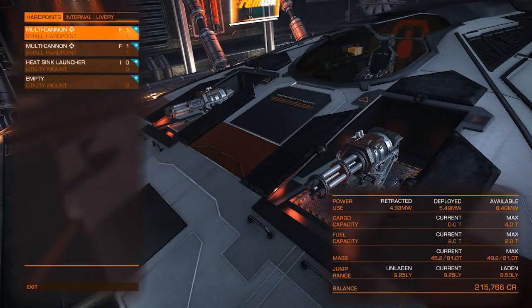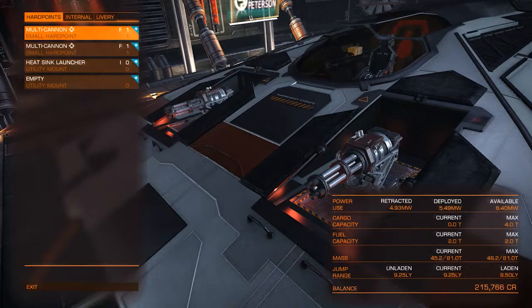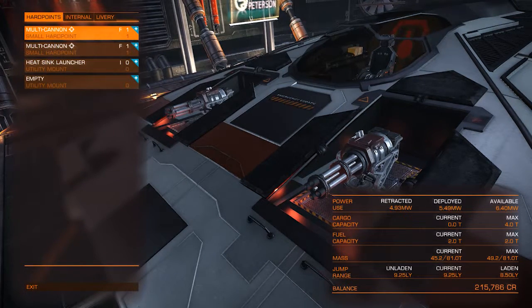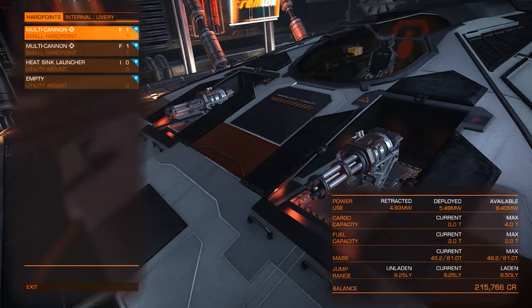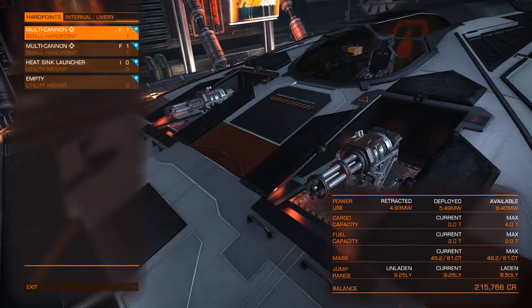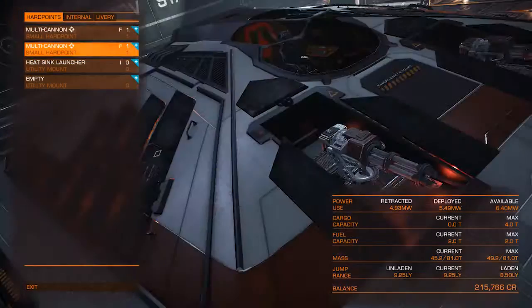Hi there, welcome back to Tide TV, my name is Tide and today we're going to continue playing Elite Dangerous. I've been playing a lot on my own and I've bought a couple different upgrades for the ship. I went out and bought two multi-cannons — instead of lasers I now have fixed cannons. I don't know if they're a lot better but they do a bit more damage and have a bit more firing speed, though they don't have lock-on.